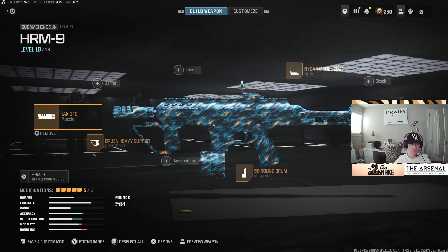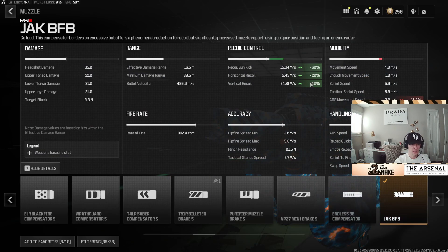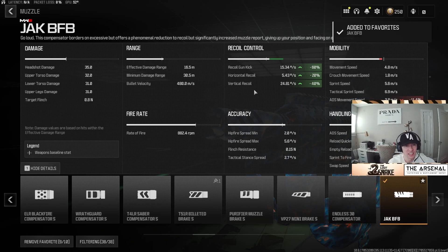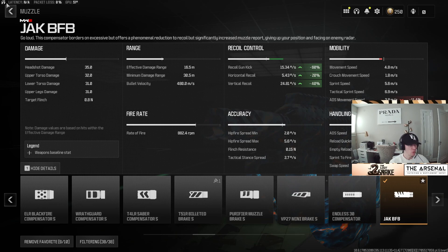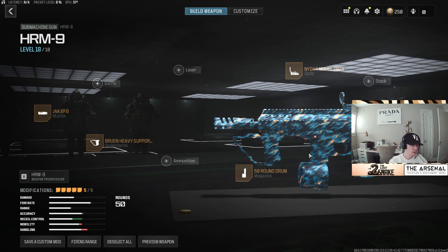The one thing that is kind of shaking up the meta as well is this Jack BFB muzzle. I don't know if these actual statistics are correct, but they're saying negative 60% on recoil gun kick, 20% on horizontal recoil, and 40% on vertical. If this is true, I think this is going to make a ton of guns viable because it's just going to take out all of their recoil — which might be their grand plan. You can also put this on the Swarm, which just buffs it that much more. I think people will probably be running either this HRM9, but I could also see them running the Swarm over this. But it's fun, it's new, give it a try.